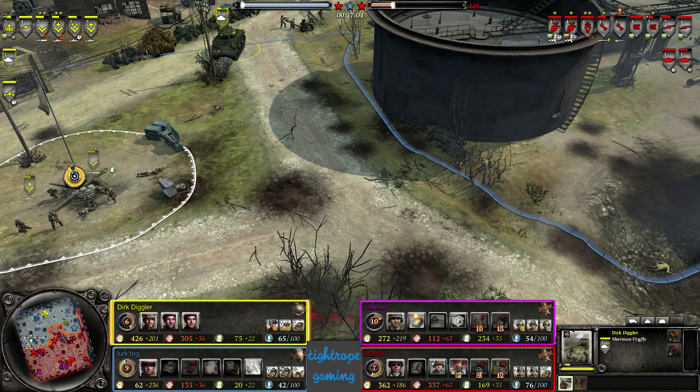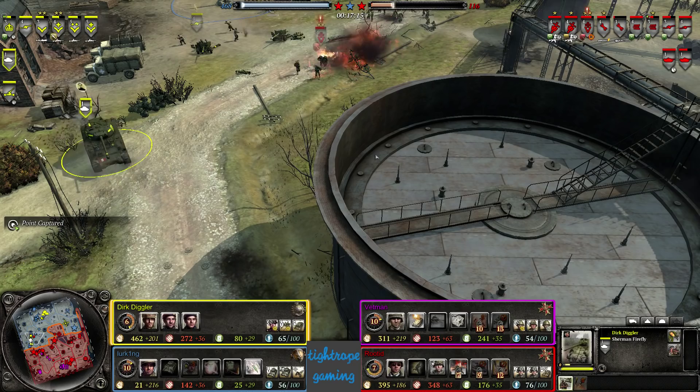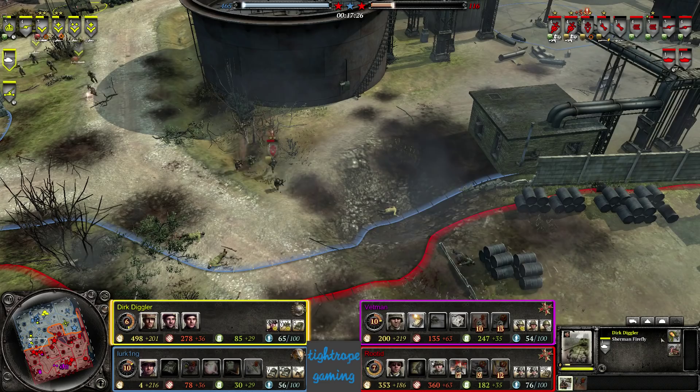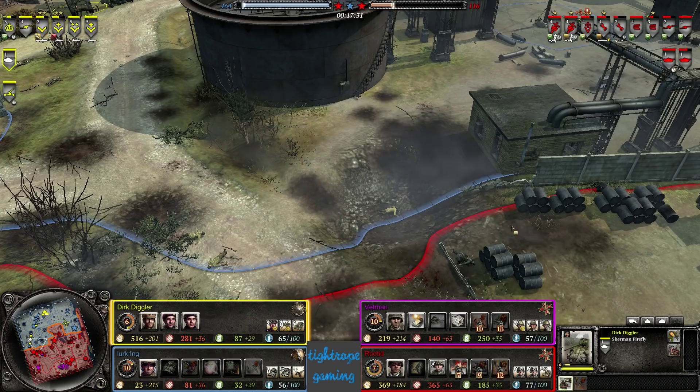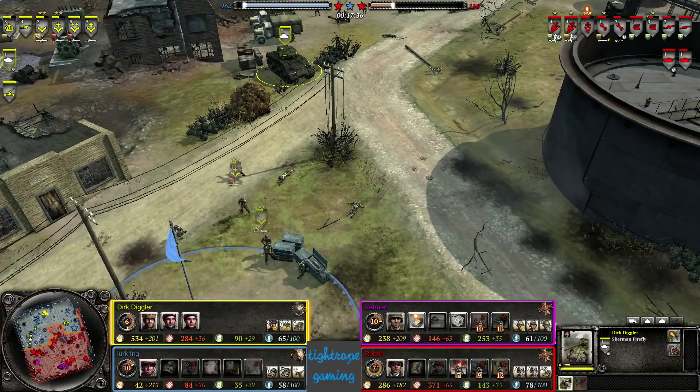Two Vickers squads have gone on the flank and now that's going to be a full retreat for the Axis, maybe losing the stolen six pounder. Rooted has brought a second MG-42 over to support — some nice teamwork from the Axis. I feel like the Firefly needed to join in on that fight to win it. Firefly could easily burst down these Stugs in one volley, and because Stugs are assault guns they're less maneuverable than a P4, so you're more likely to get the TULIP rocket skill shot. The tank commander bulletin — I read somewhere on coh2.org it's actually bugged, giving your opponents less veterancy when they shoot at it rather than speeding up your own. Hard to test these things out easily in game.